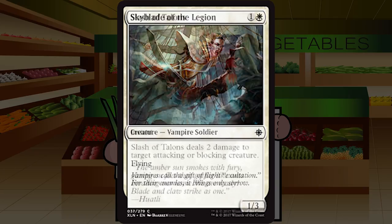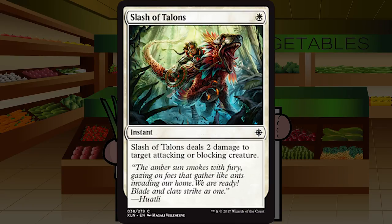Slash of Talons is a single white mana for an instant at common. Slash of Talons deals two damage to target attacking or blocking creature. Two damage really isn't much, especially in a set with a lot of toughness. Making shock conditional to attacking or blocking hurts it quite a bit. Ultimately this will be more a combat trick that reads 'give target creature in combat +2/+0' — which isn't exactly great. Bottom-tier removal, mild combat trick. I'll play it if I need a playable; otherwise I'm cutting it. C.